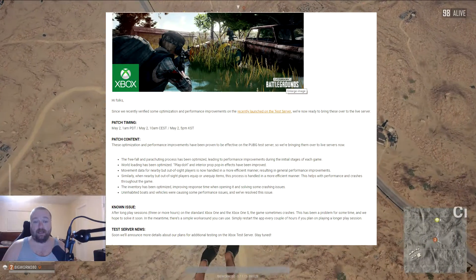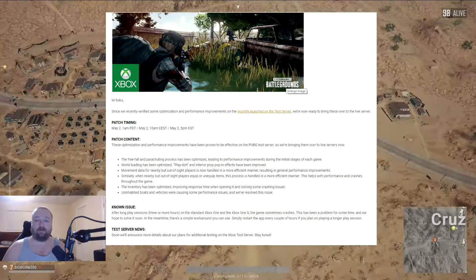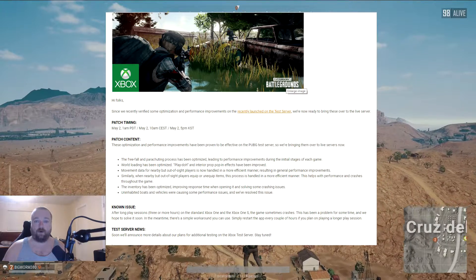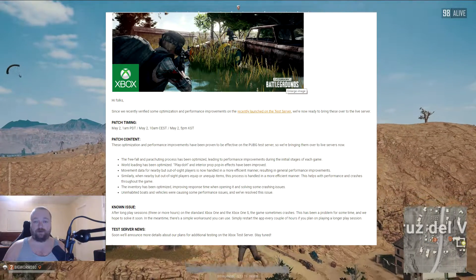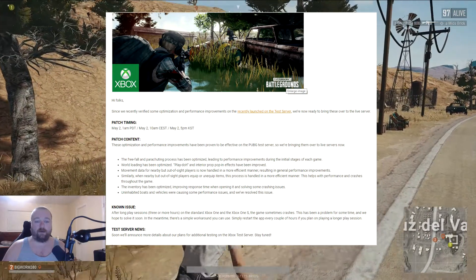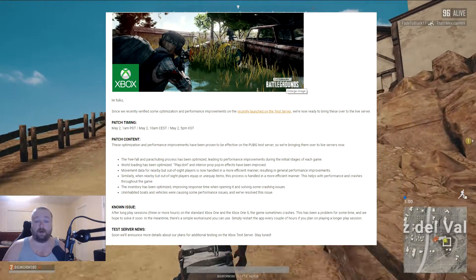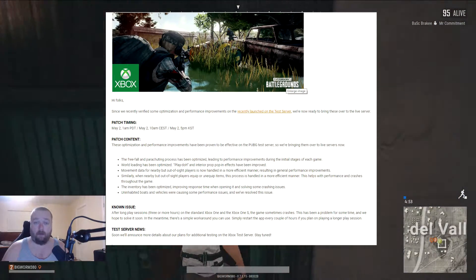World loading has been optimized. Play-Doh and interior pop-in effects have been improved. So hopefully if any of you guys have the original Xbox One or the Xbox One S, let me know if you notice any difference after this number 13 update. My buddy Roy and I played last night, but he has an Xbox One X, so he's not having the pop-in issues he was having before, and I was kind of using him to verify for me. Movement data for nearby but out-of-sight players is now handled in a more efficient manner, resulting in general performance improvements.